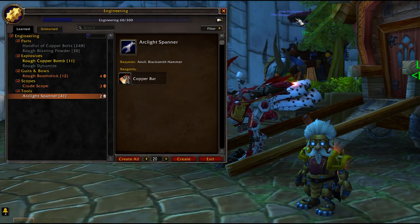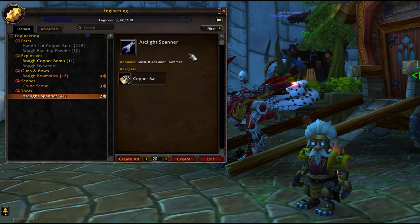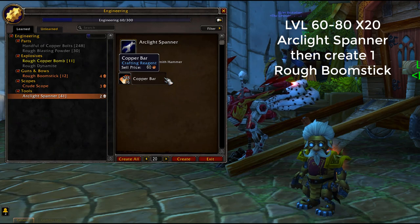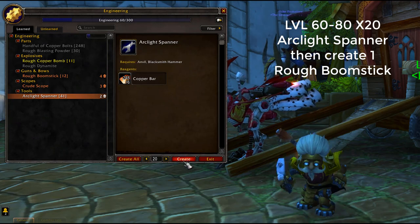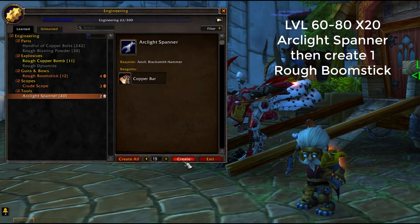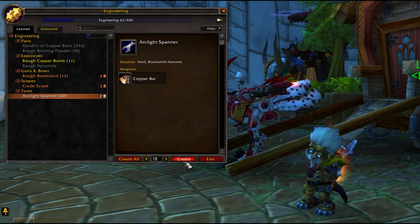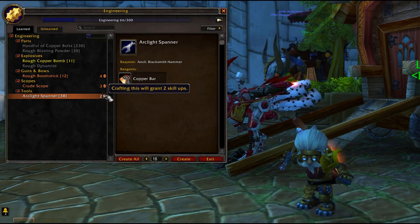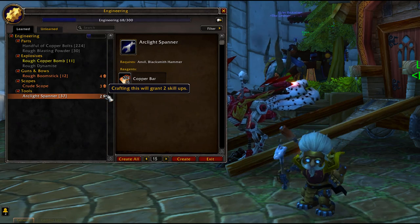After that your engineering should be at about 60. For the next step I would recommend making 20 arclike spanners — go in here and type 20. You'll need the same ingredient as last time: copper bar. A good thing about this is it actually levels you up twice in a row, so you might get even more than 80.